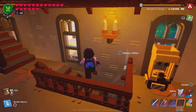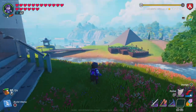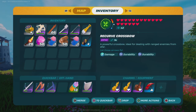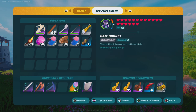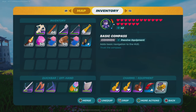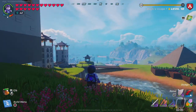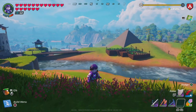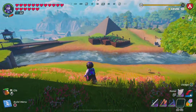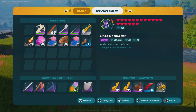Let's go outside to look at some of this stuff. The basic compass adds basic navigation to the HUD. It goes in your charms equipment area, and if you look at the top of the screen you can see compass directions — like '15 north' — giving you an idea of the direction you're going.